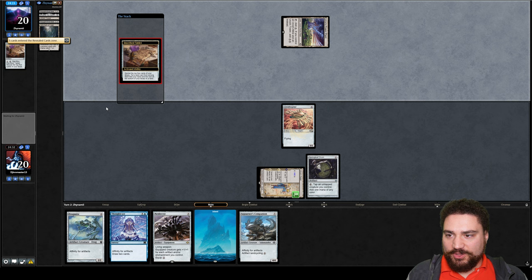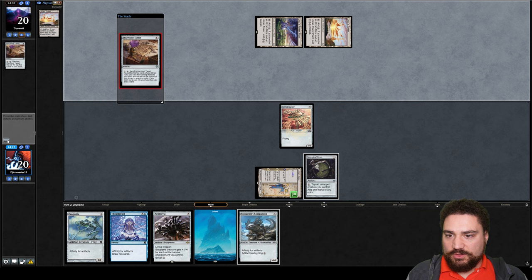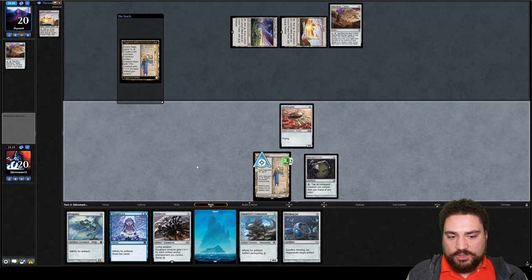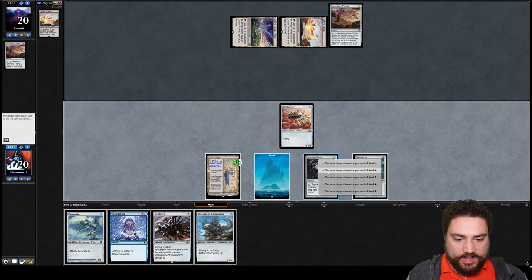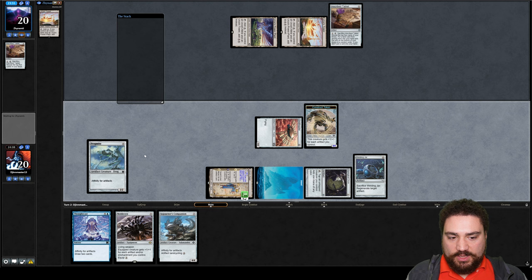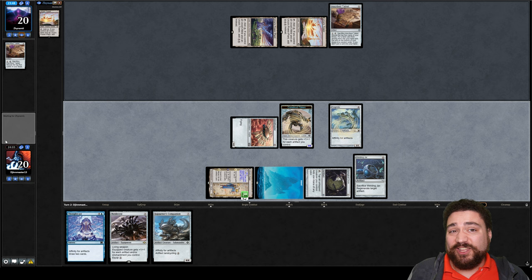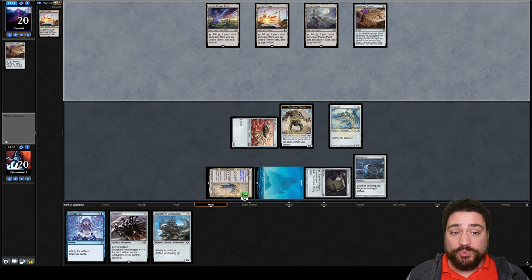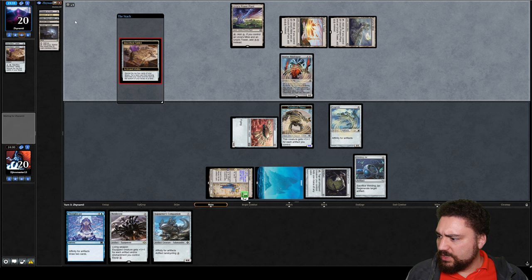Next turn our opponent sets up Tron and plays into another Inscribed Tablet. They immediately got an Urza's Tower. We get a Welding Jar, which makes our construct even bigger. We even have four artifacts out so we can cast Frogmite, and next turn we try to hit even harder. The good news is Ugin really does nothing against us — normally when playing against Tron, Ugin is pretty brutal, but his wrath doesn't work against our artifacts. It's Eldrazi Tron. Next turn we get the Shadow Spear, and this is Cavern of Souls so we're not going to be countering anything. Probably Elder Deepfiend.